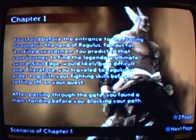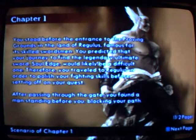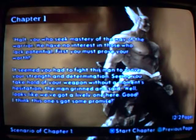Chapter 1 — Regulus Proving Grounds. You stood before the entrance to the Proving Grounds in the land of Regulus. Famous for its skilled swordsmen, you predicted that your journey to find the legendary Ultimate Sword Soul Edge would likely be a difficult one. Therefore, you traveled to Regulus to polish your fighting skills before setting off on your quest. After passing through the gate, you found a man standing before you, blocking your path. 'HALT! You who seek mastery of the way of the warrior — we have no interest in those who lack potential. First, you must prove your worth.' It seemed you had to fight this man to prove your strength and determination. The man grinned and said, 'Well, looks like we've got a lively one here. Good — I think this one's got some promise.'